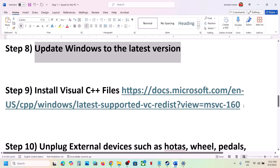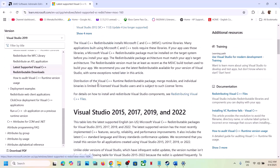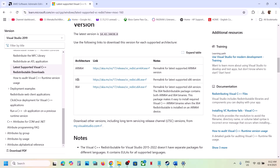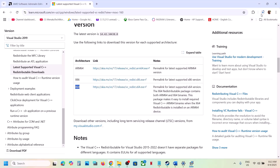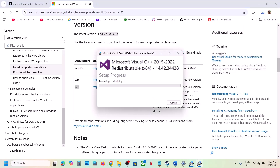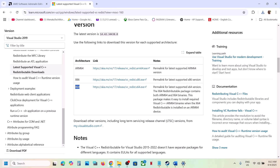The next step is to install Visual C++ redistributables. Copy the link provided in the video description and open it in a browser — it will take you to the Microsoft website where you can find Visual Studio 2015, 2017, 2019, and 2022 redistributables. Download both the x86 and x64 files. Run each exe file — if you see a Repair option click Repair, if you see Install click Install, then click Yes to allow. Make sure both files are installed, then restart your computer and launch the game.